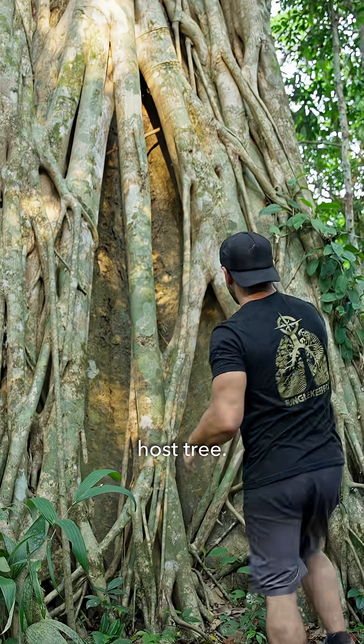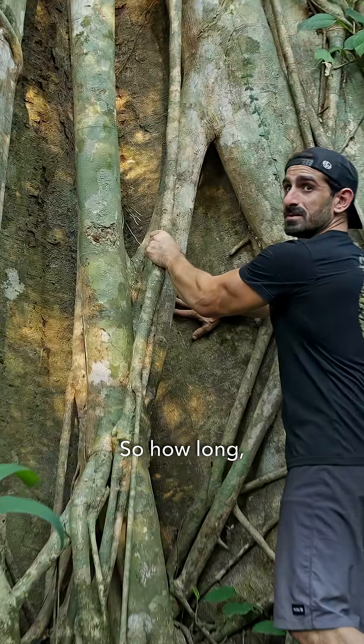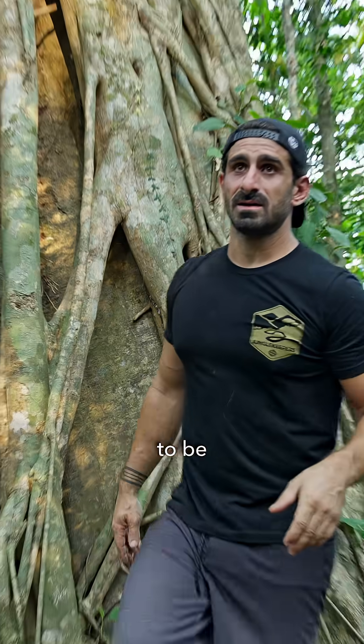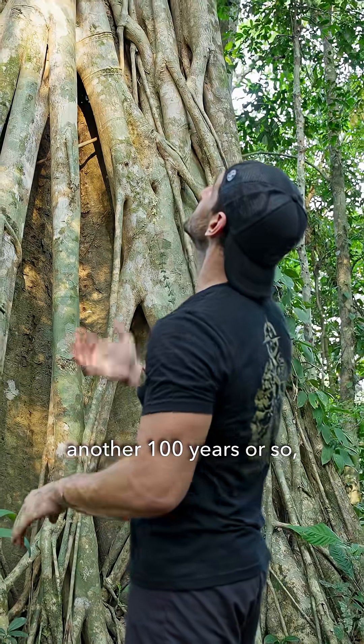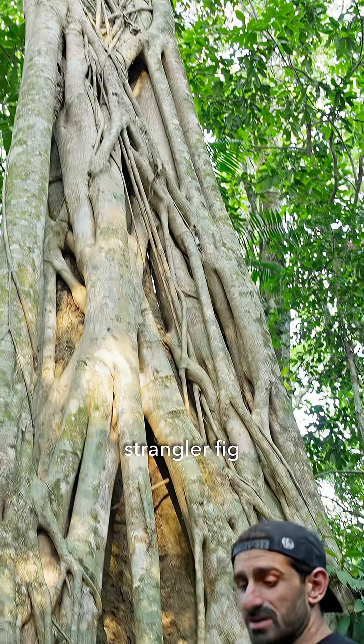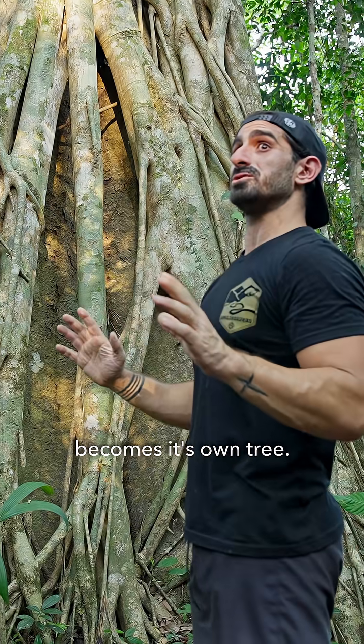So this is the host tree — the original tree — and this is the strangler fig. The host tree seems to be doing fine right now, doing okay, but in another hundred years or so I would say this strangler fig consumes the whole thing. The host tree dies, rots out, and the strangler fig fills out and just becomes its own tree.